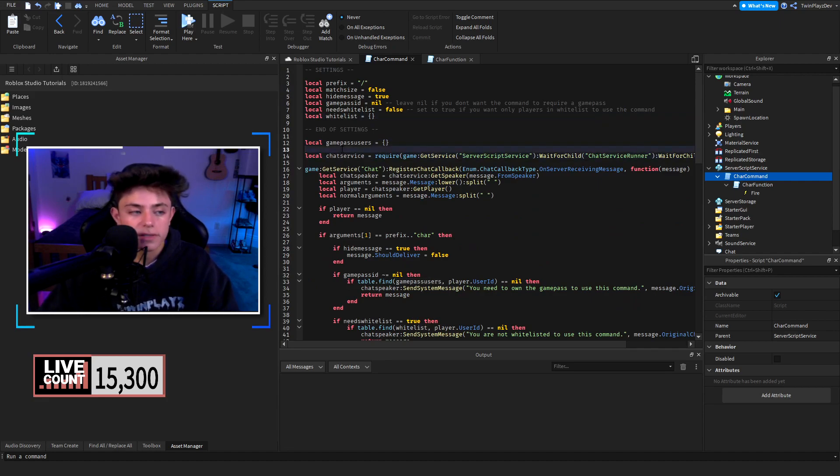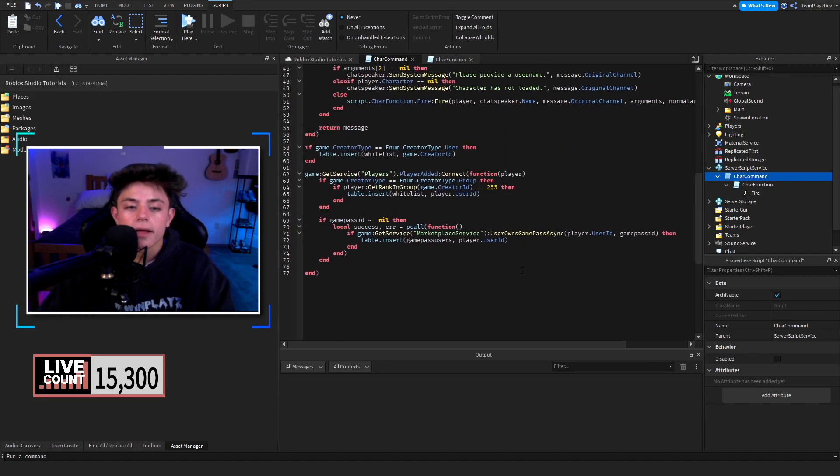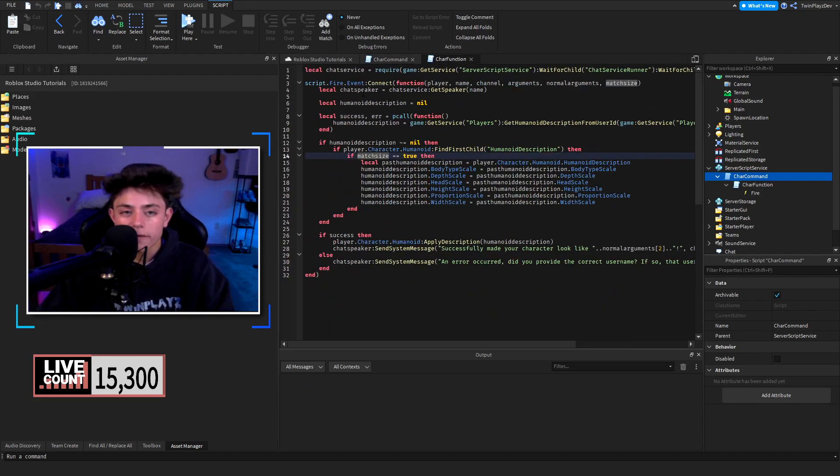I really like how he did this with all these tables — it's perfectly easy to configure. Really in the end all you have to do is mess with the settings at the top and that's it. Don't touch anything else. Talking about the system message: when we send it, it will say something like 'character now loaded' with the player's username. The username is grabbed by ID but displayed as the username. Then inside the char function, triggered by the bindable event via the chat service, we get all the local variables.